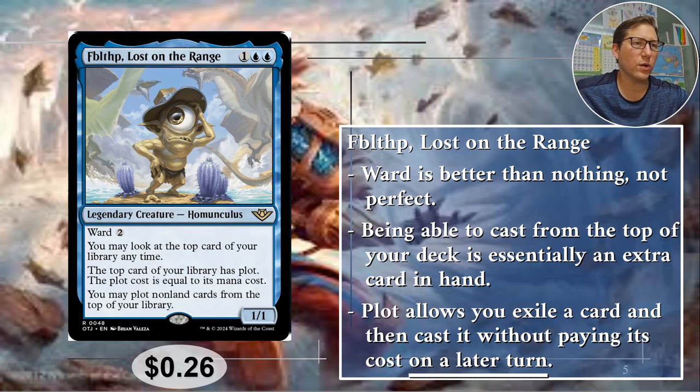Number five: I actually practiced saying that name and I can't remember how. Lost on the Range — one blue blue for a 1/1, so that's not great to start. But it lets you look at the top card of your library at any time, which is already super useful. If you know what card is coming, you can make all kinds of decisions based on that.